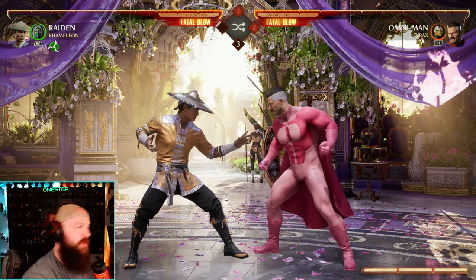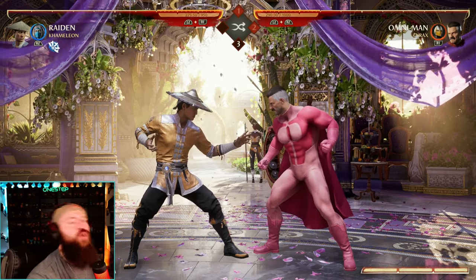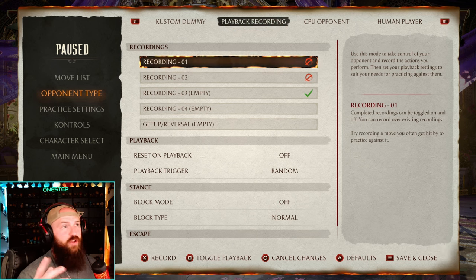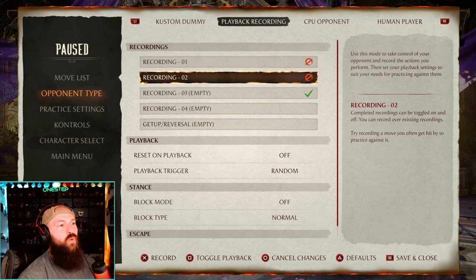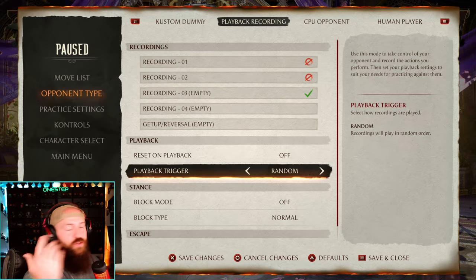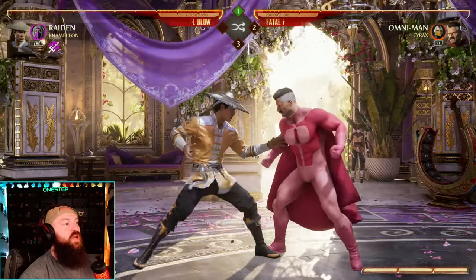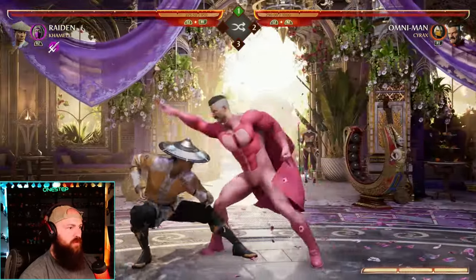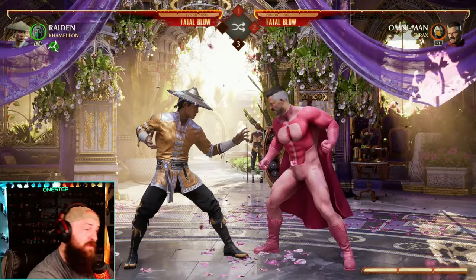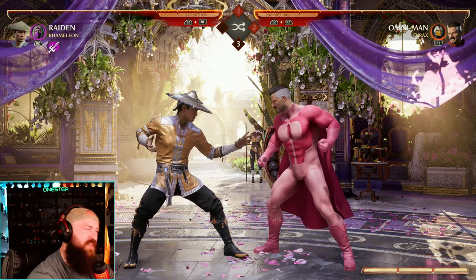What I recommend to practice micro ducking: get a character — Omni-Man, Raiden, Scorpion, whoever — and go to the playback recording in the opponent type. Set one recording to their high-mid string, one to a grab, and one to their mid. Then set the playback trigger to random. Just duck them and see if you can punish. If they try the mid, try blocking it and react in time. It's going to take some time to really master, but it's a strategy I'm still working on myself because it's just such a powerful tool, especially at higher levels.